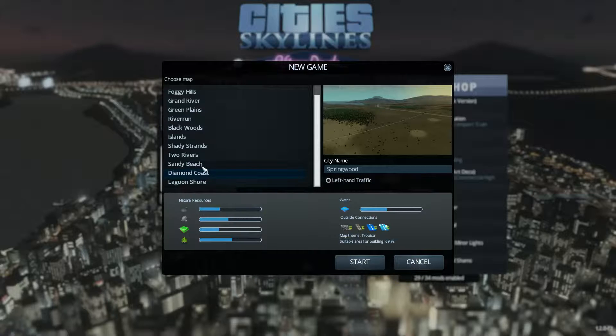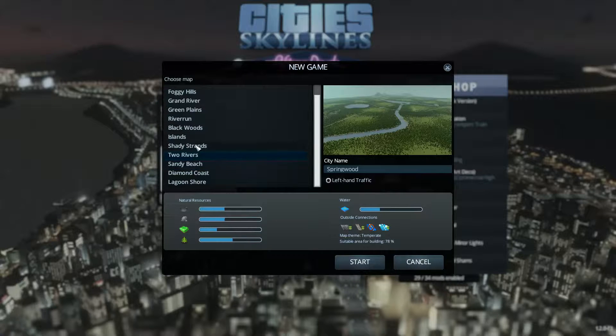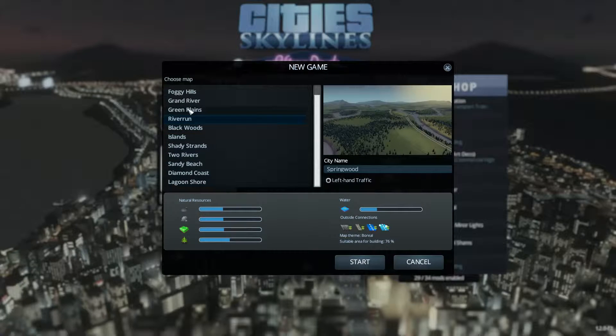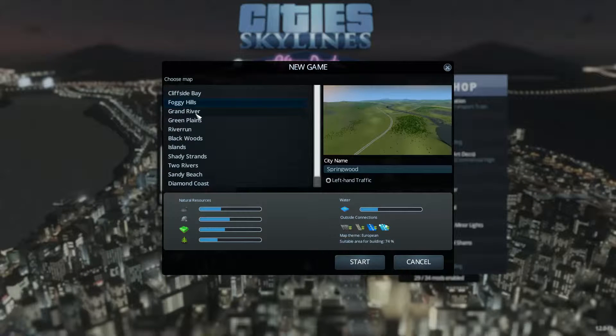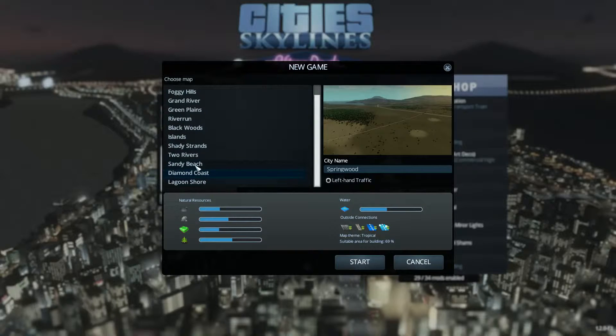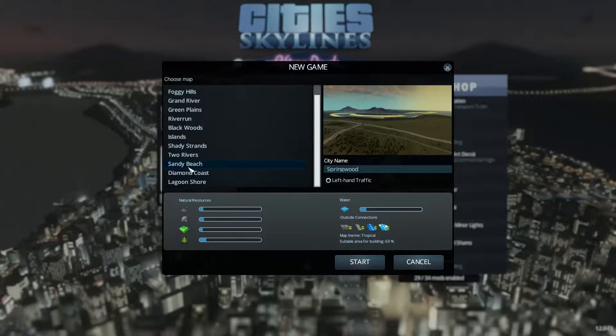We got Diamond Coast — that might be a good one. Sandy Beach. Two Rivers — can't do Two Rivers. Shady Strands, Islands, Blackwood, River Run, and Cliffside Bay. I'm thinking along the lines of Diamond Coast or Sandy Beach. I don't think I've done either of these maps actually. I've done River Run, Blackwoods, Islands, Great Plains, and those, but I'm not so sure about Sandy Beach and Diamond Coast.